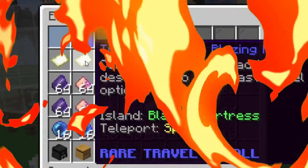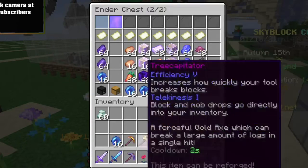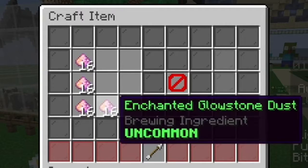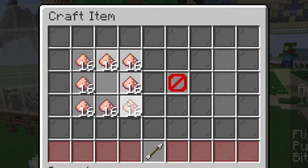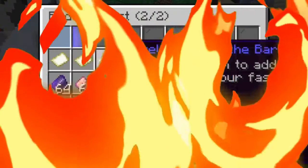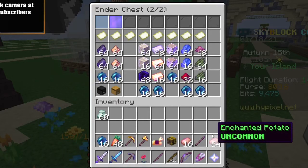The travel scroll to the Blazing Fortress requires two stacks of enchanted glowstone dust and one stack of enchanted ender pearls. Put 16 on the outside like the last one for Spider's Den, then put 16 ender pearls in the middle, and there you go — you've got the travel scroll to the Blazing Fortress.